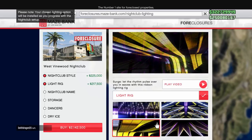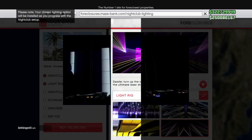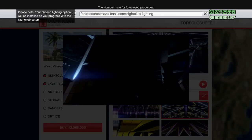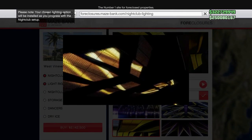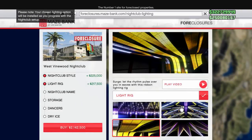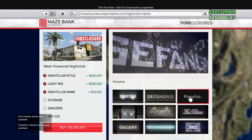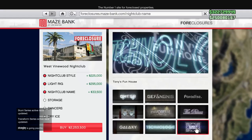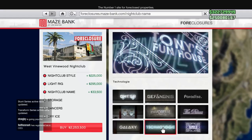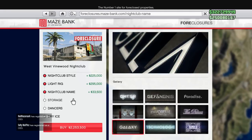Right now in the second category you can pick light rigs, and this is actually a really cool customization option, especially the fact that they have really cool video clip previews that show you the lighting rigs you'll be putting in your nightclub. You have four choices and they're all pretty cool, but it's up to you. I like lasers, so I went with the lasers. Now you go over to the nightclub name. I thought we would be able to actually make our own nightclub names with a cool font and neon lights, but I guess we pick from a list. These are kind of cool names — I'm just going to go ahead and go with Galaxy.